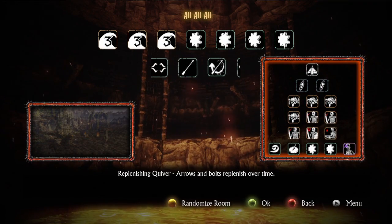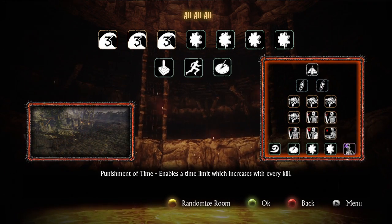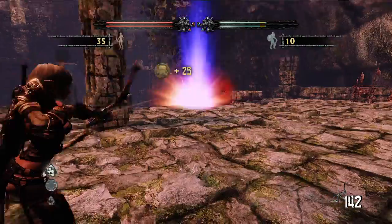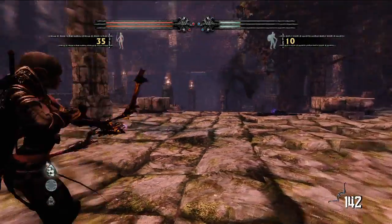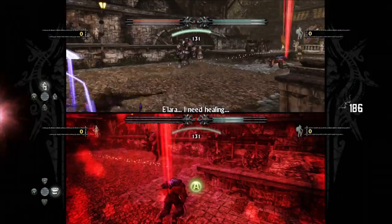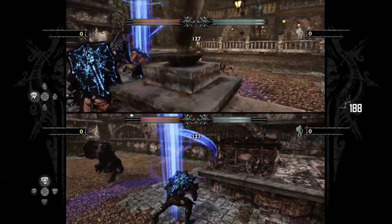Each arena in a map can also be modified by bestowing endowments or punishments to the player. Want to add a little excitement to the action? Try giving your arena a time limit that can only be extended by killing enemies, or limit the weapons players can use and make the experience more challenging. If you're playing with a newbie who needs a little extra help, try modifying the experience with unlimited arrows or mana restore to give players an extra boost.